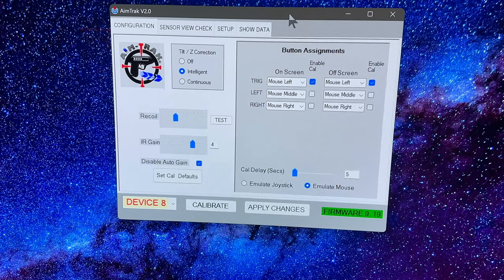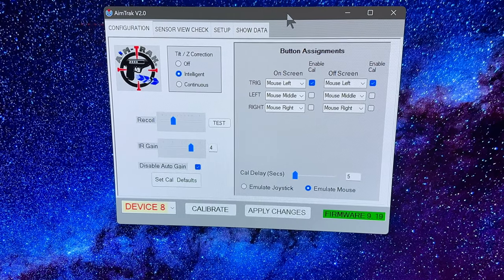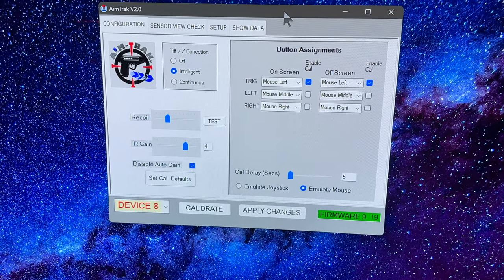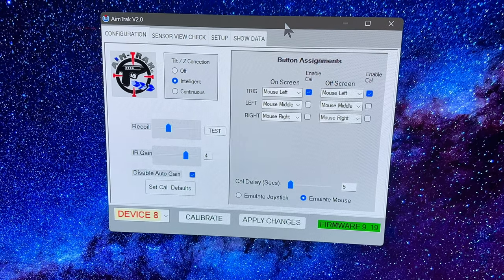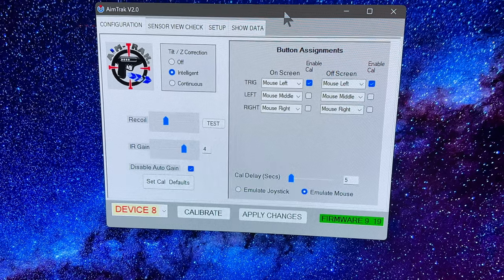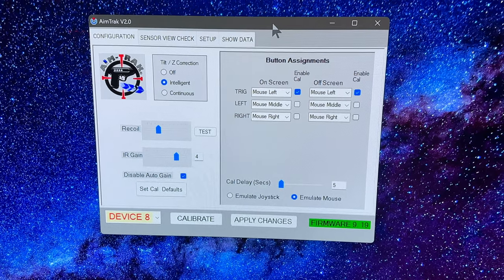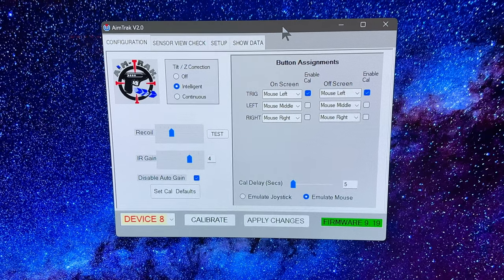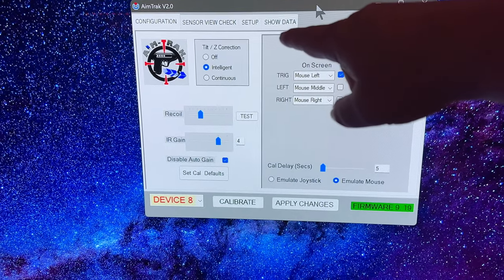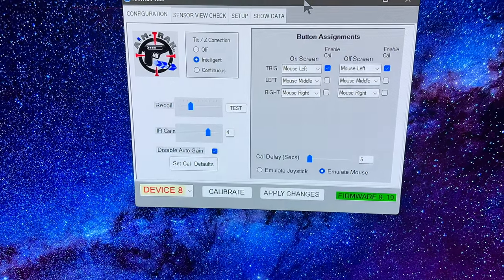I'll show you my setup in AimTrack version 2.0, which is the latest I've downloaded off the net from the Ultimark website. The thing is this program wouldn't run for me initially - it's a bit finicky with other USB devices plugged in. I had to unplug my HP VR headset and then it fires up. If you have that problem, check your USB ports for some offending device. In the settings it's pretty basic - you've got a tilt Z correction thing and I've got it on the intelligent setting.